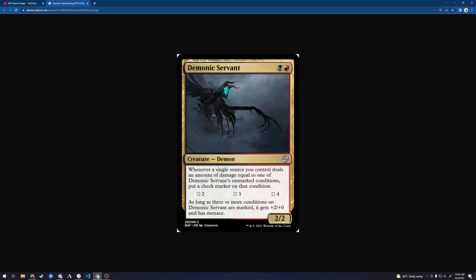This one... this is a little too cute for me. From a power level standpoint, this is an uncommon. This is a lot of hoops to jump through to get a 4/2 menace. I didn't see the menace at first, so... but still, this is a lot of hoops.